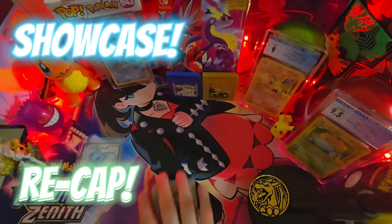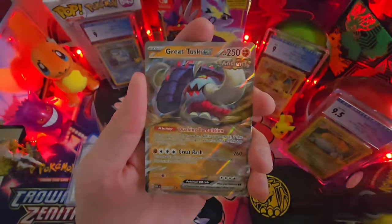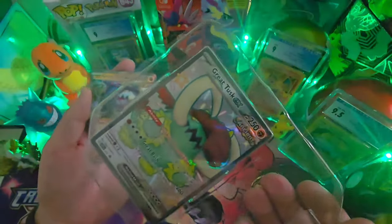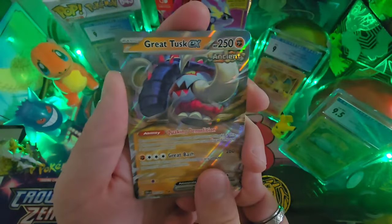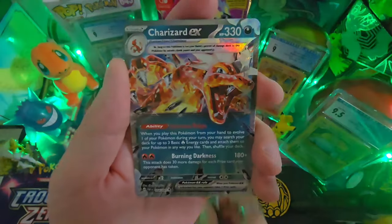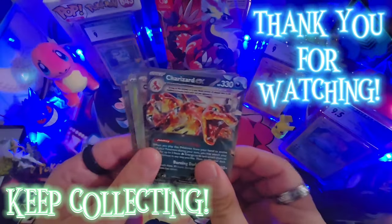All right, here are the pulls we got! We pulled a Great Tusk EX — it's similar to the promo that came inside the tin, except the promo is the shiny full art version. We also pulled a Capsicid baby shiny, some binder love, a full art Clive, and last but not least, our boy Charizard EX. As always, thanks for watching — keep collecting, take care of yourselves, have a great day, and I'll see you in the next video!